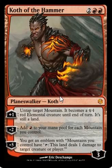His negative two is quite nice: add one red mana to your mana pool for each mountain you control. So in a sense it kind of doubles your mana. Like, say you have three mountains — you add three red, and if you tap them you have six. So you can already at least summon something big.